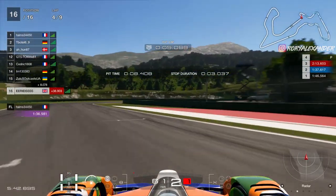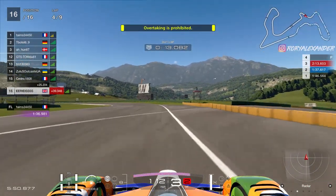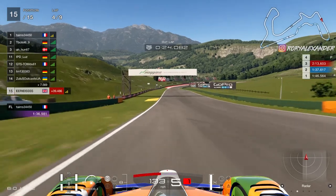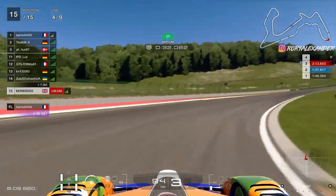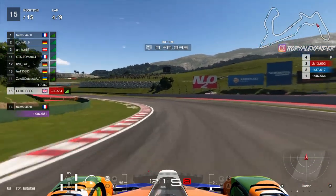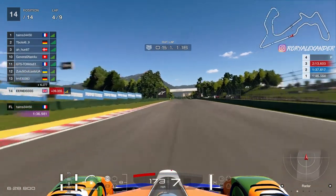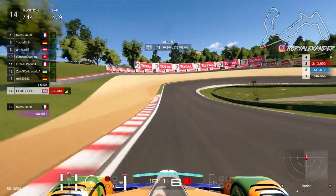Thanks to those two spins my tyres were absolutely fried, so I decided to come in early. I thought I'd do a longer stint, manage the tyres and go as long as I can to see if I can salvage anything from this race — as I can see, so can everybody else make mistakes. Almost straight away I gained a place as the Frenchman spins and then rage quits. Then I go up to 14th as the yellows are back out and the German rage quits. I don't understand that mentality — if I did that every time I made a mistake I wouldn't have any content to share with you guys.